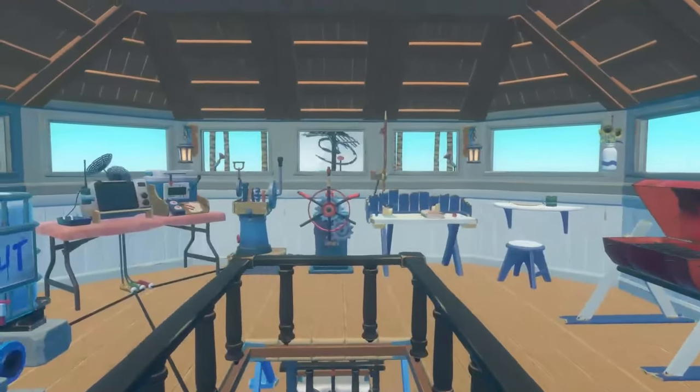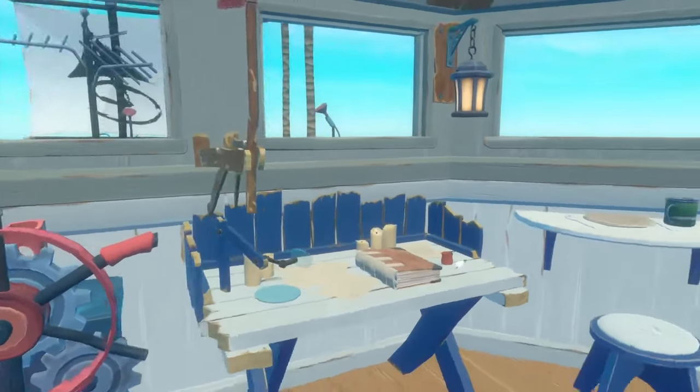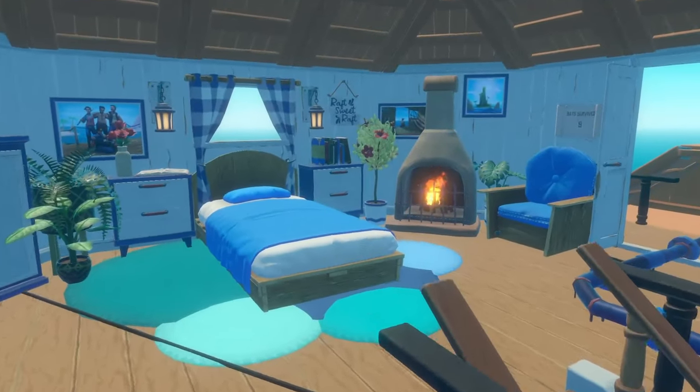Inside we have pretty much everything you could ever need in a cabin — your receiver, engine controls, steering wheel, all that fun stuff, research table, cooking, and of course a lovely place to live.